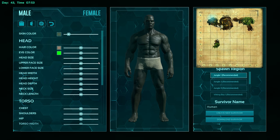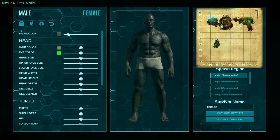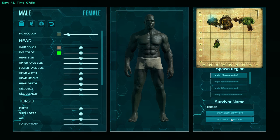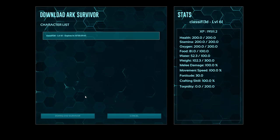Next, exit out, go back to your login screen, load into the new single player map, and hit the download survivor button on the bottom right. Do not create a new survivor — download survivor. Then run back to an obelisk or a drop, download your character, download your creature, download your items, and you're done.